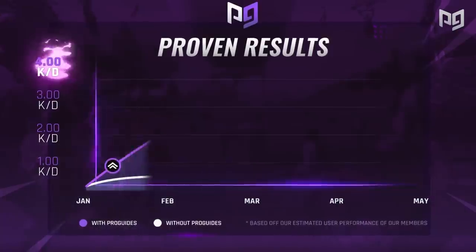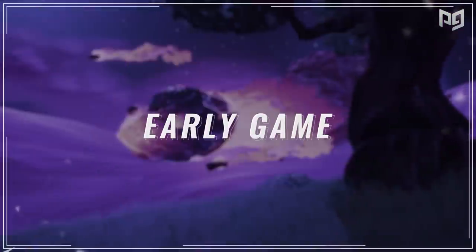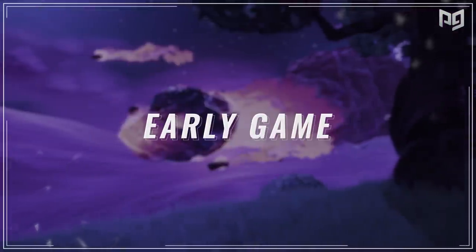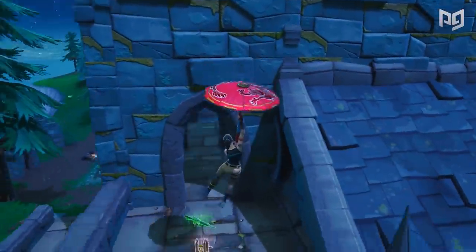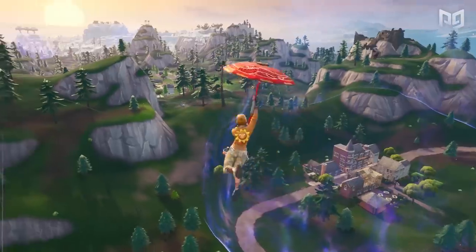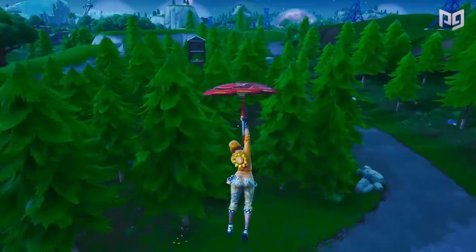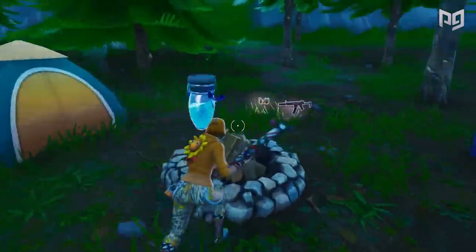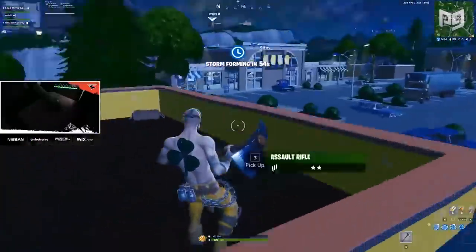Starting off with how Mitro plays the early game, we looked at a few matches and one thing to note is that he likes landing at remote locations — like here at the hero mansion, or here at starry suburbs in another game. In one game he landed in the woods north of retail. Sharing a landing spot has a lot of downsides, but the main one is having to deal with RNG-influenced fights.